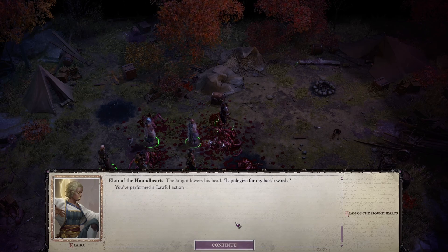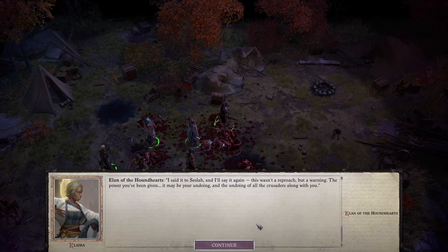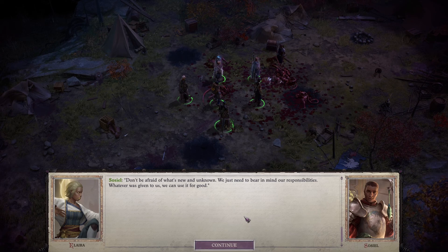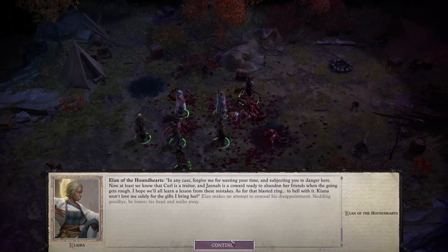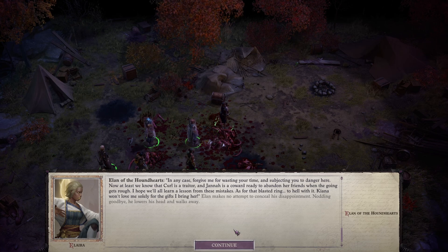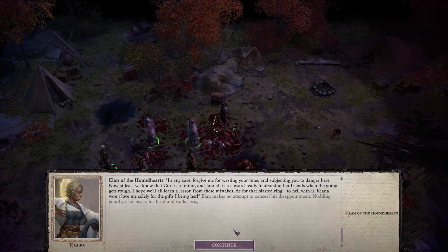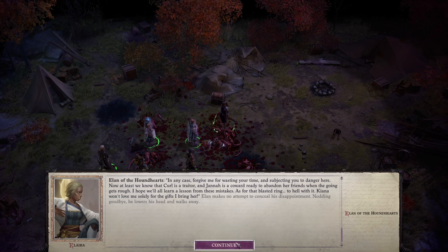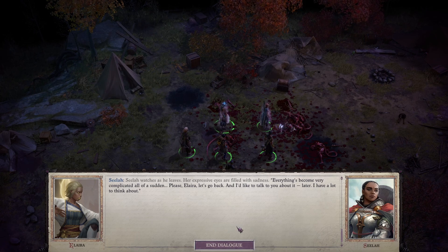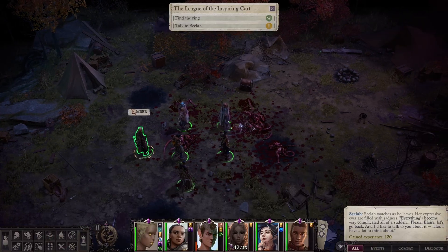'You're right to an extent, Elan — but I didn't choose my lot. I'm just trying to fulfill my duty as best I can.' The knight lowers his head. 'I apologize for my harsh words. I said it to Ceila and I'll say it again — this wasn't a reproach but a warning. The power you've been given may be your undoing, and the undoing of all the crusaders along with you. Don't be afraid of what's new and unknown — just bear in mind your responsibilities. Whatever was given to us, we can use it for good. In any case, forgive me for wasting your time. Now at least we know that Curl is a traitor and Jana is a coward. As for that blasted ring — to hell with it. Kiana won't love me solely for the gifts I bring her.' Elan makes no attempt to conceal his disappointment, nods goodbye, lowers his head, and walks away. Ceila watches him leave, her expressive eyes filled with sadness.